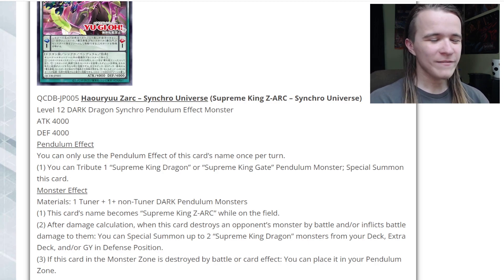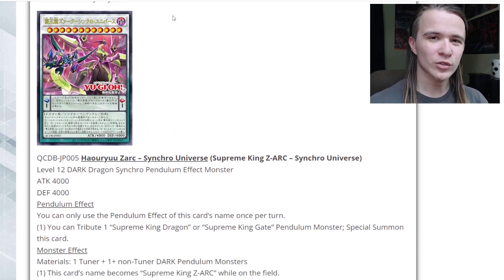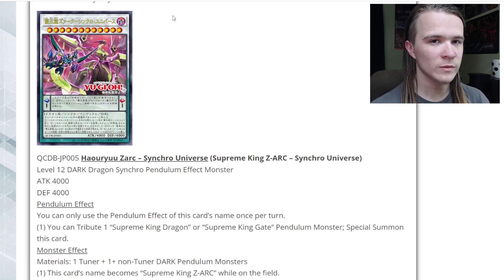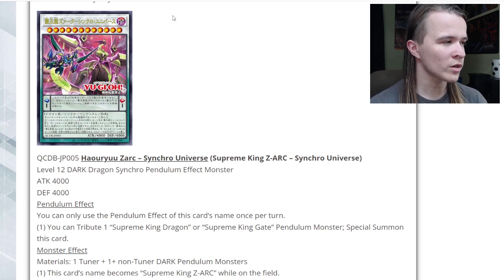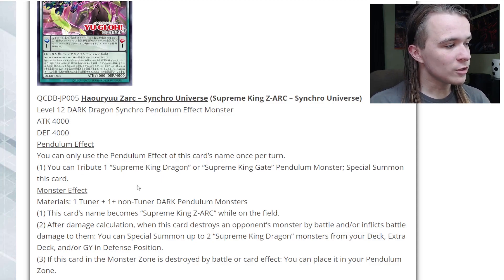I'm not really sure how to feel about this card. It works with some of the other support cards for Zark, like the new Astrograph retrain — I know that one gives it protection and stuff — and the new Dark Worm. But you can't get it out via methods like Soul of the Supreme King, Celestial Soul, Astrograph, or Chronograph, because those require the Fusion Zark, and this is only treated as Supreme King Zark while on the field. So you're definitely going to have to hard make this, which doesn't seem too hard — it only requires a Tuner and one or more non-Tuner Dark Pendulums. It's a really big body for that cost.